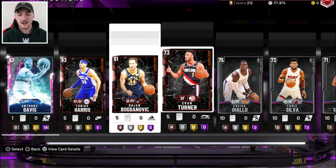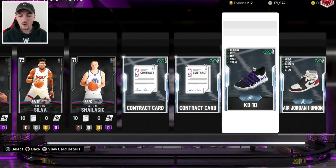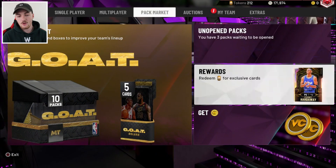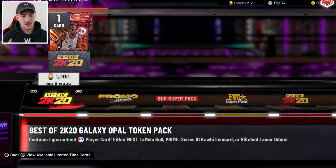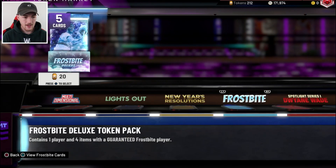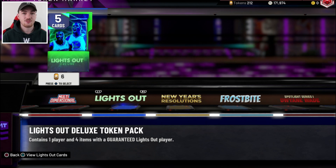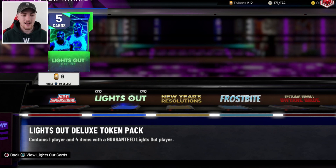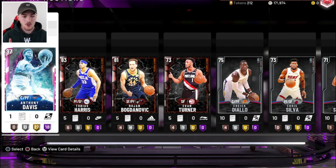In my last video I did a price pack opening video. Got a free pink diamond, got some heat checks, some silvers, diamond contracts, and diamond shoes. Going to be putting all of those on the auction house, going to my collections and quick selling players that I don't need — shoes, jerseys, whatever. There was also a method going around when 2K dropped the final locker code where you could get a guaranteed goat pack with a guaranteed goat player or 750 tokens. People were opening lights out packs, spending all their tokens, quick selling everything, and making like 300-400K MT. So we're going to try that method out as well. I've got 212 tokens, and I'm going to be turning those into MT. First I'll auction all of this stuff, and while that's waiting to sell, I'll quick sell everything and then get to those packs.